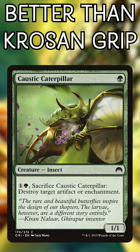Caustic Caterpillar. This still costs you 3 mana, but in installments, and if your deck can recur this creature, you definitely want it over Krosan Grip.